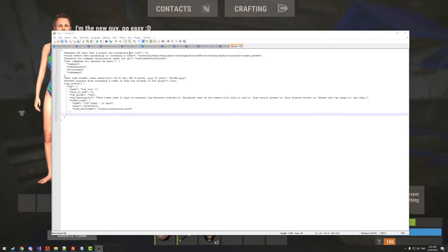Let's go into the configuration. The first setting is 'maximum VIP days that a player can accumulate per tier,' which by default is set to 90. This prevents players from redeeming potentially years' worth of tokens, protecting you in case circumstances change — such as a tier being removed, restructured, or repriced. Set it to a very high number if you don't want a limit, as long as it's not less than the minimum days to add.